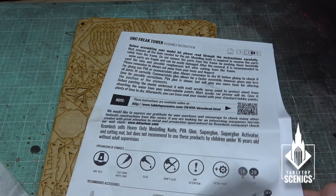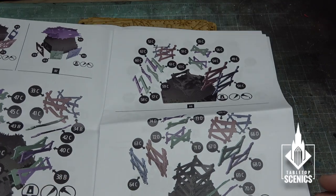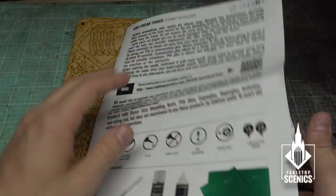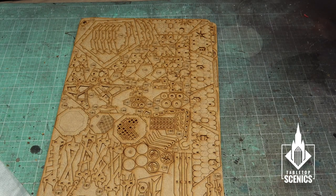The other thing that comes in the box is the instruction booklet. These guys do really awesome detailed color-coded instructions, step-by-step the whole way through. They really make it easy to follow and easy to build. I'll walk you through step-by-step just in case you run into any tricky spots.